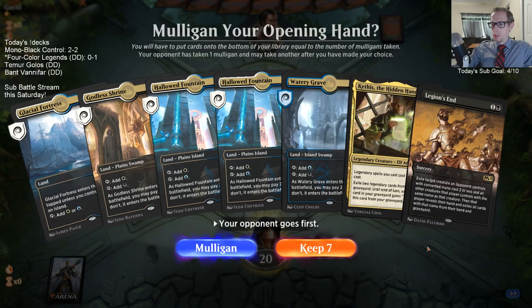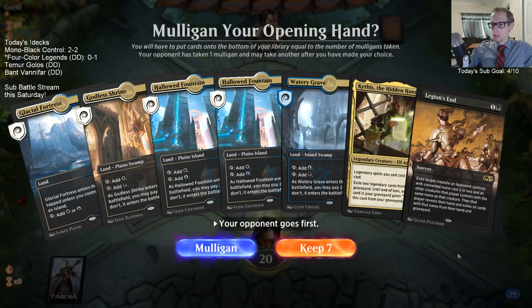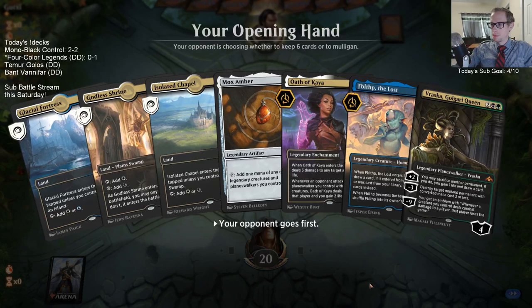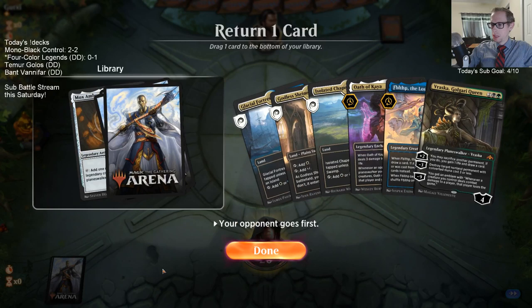I wish we had green mana - I want to keep this hand but we don't have green mana, so we can't even cast Kethis. Having Legions End with good mana would be great. This is a feel-bad mulligan. Still no green mana but I'll keep this - Mox Amber never really does anything so we'll get rid of that.